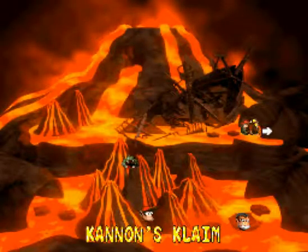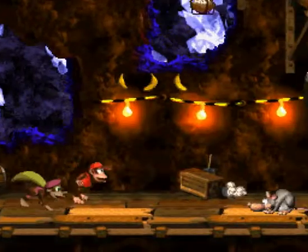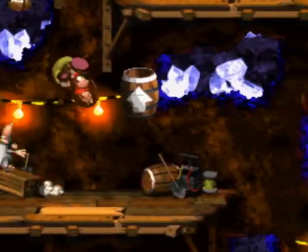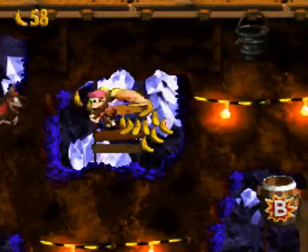We got Swanky's Bonus Bananas — I only have five coins, so I'll save up. I was gonna go into Cannons Claim. I'll show off the warp barrel after; it doesn't matter, takes like a minute. Right off the bat you can see there's an arrow, so you want to switch to Dixie and just float across.